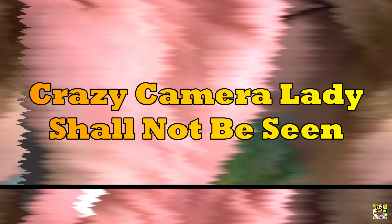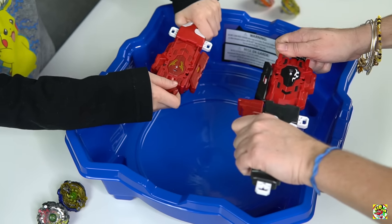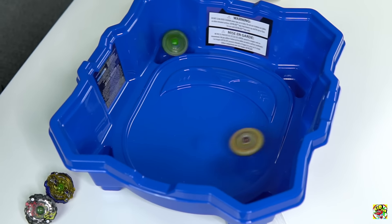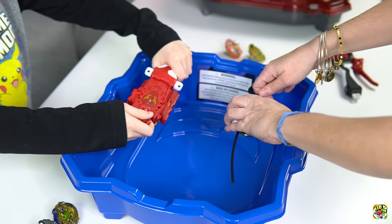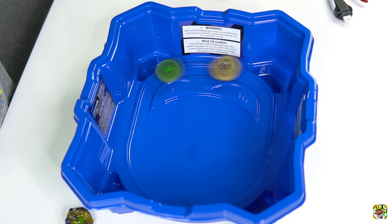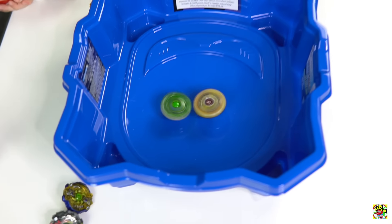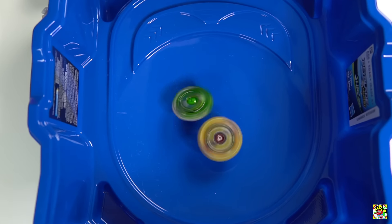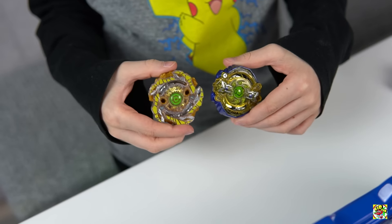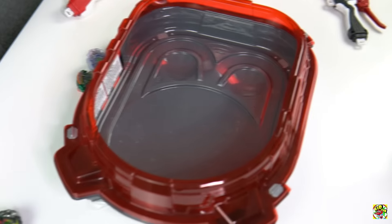Coming up next: Mini Boros versus Galaxy Zutron. The bugs is taking Galaxy Zutron. Three, two, one, let it rip! Galaxy Zutron switched back because it doesn't stay in Slingshock mode for long, but the bugs had the stamina advantage and won.